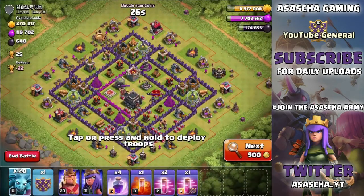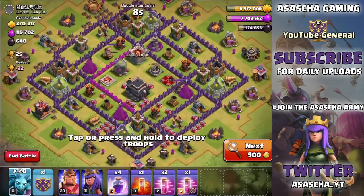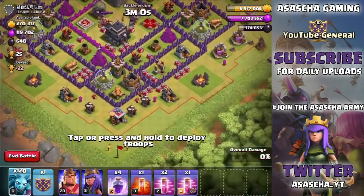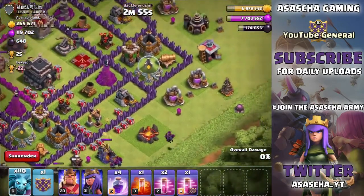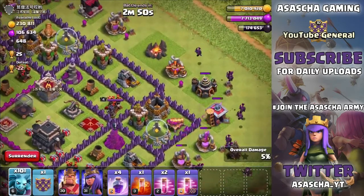The very next base I searched for - I don't know what's going on, but every time I say I'll be back in a few moments it is literally the next base. So we are going to attack this one. This guy has 270,000 gold, 119,000 elixir, and a little bit of dark elixir. I want to create a funnel, so I'm going to use a few minions on every outside structure to get the rest to go into the center.